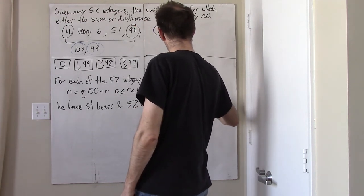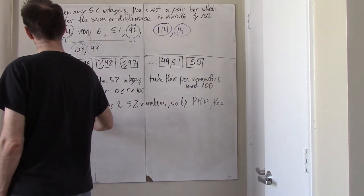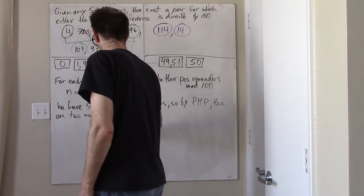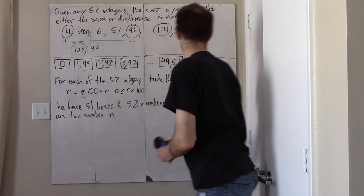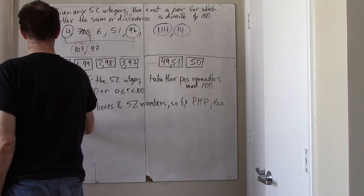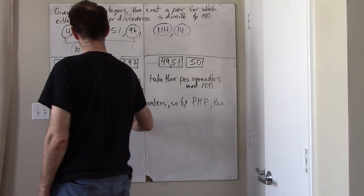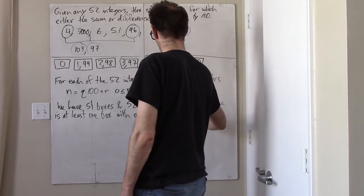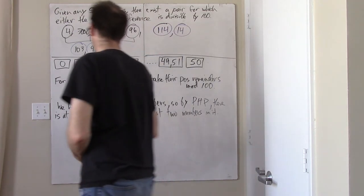By the pigeonhole principle, there is at least one box with at least two numbers in it. And now we go by cases.